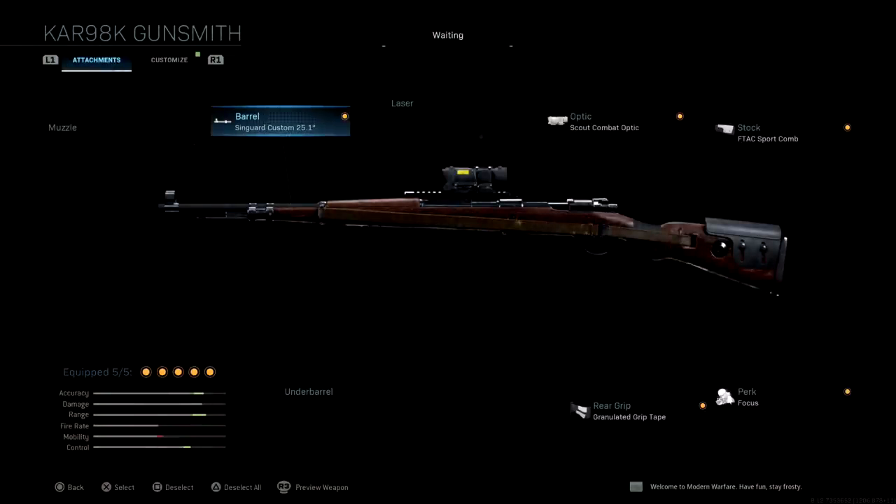The next setup is a fast counter-sniping class. We're using the 25-inch barrel as a middle ground — a nice range and bullet velocity boost without slowing ADS too much. The key optic here is the Scout Combat Optic: it gives decent magnification for counter-sniping but has no scope glint, meaning enemies won't be able to spot you, yet you can still pick them off at range. It also helps in closer mid-range situations. The F-TAC Sport Comb in the stock section counteracts the ADS loss from the barrel.